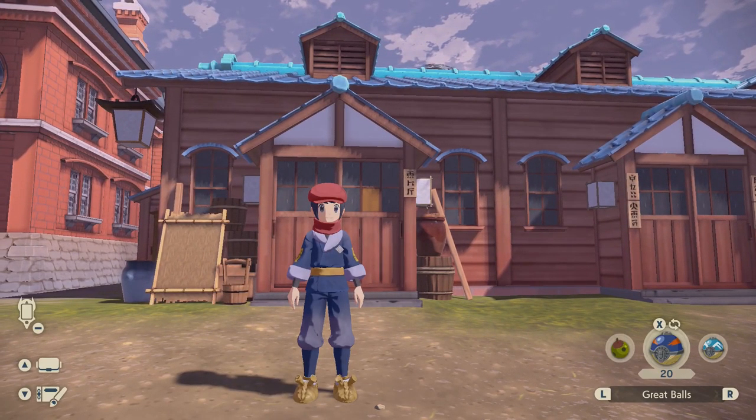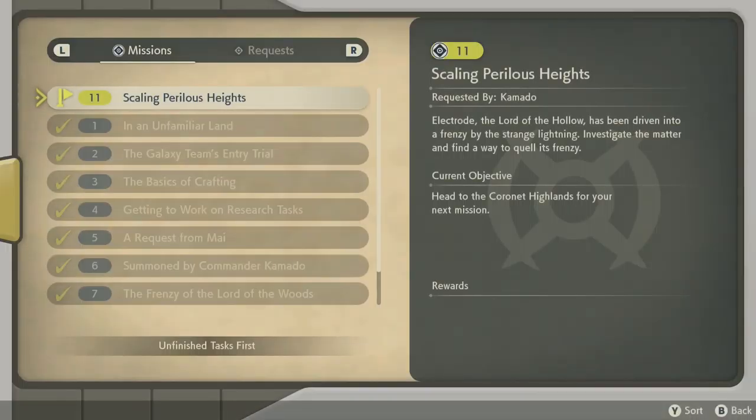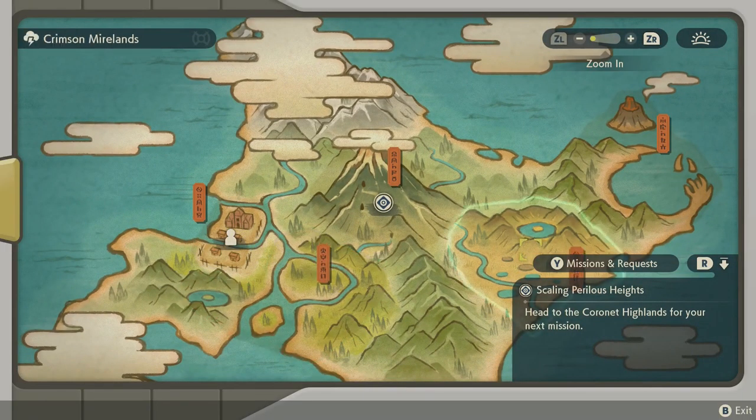Hello everybody, welcome back to some more Pokémon Legends: Arceus. Quick recap: we're on mission 11, we currently have access to three zones, and we are entering the fourth one here in Coronet Highlands. We probably aren't going to do that today though — we're doing side quests, doing the requests, trying to do as many as we can.